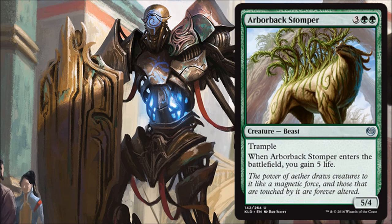Next, Arborback Stomper — two green and three, a Beast with Trample at uncommon, a 5/4. When this enters the battlefield, you gain five life. This feels like a fixed Thragtusk — still a really good Limited card and potentially good in Standard too. Getting a 5/4 with Trample for five is very economical, and five life is a quarter of your starting life total — a big swing, as we saw with Thragtusk. It won't see Modern play where Thragtusk itself exists, but it's good enough for Standard and will be a bomb in Limited. Another excellent Uncommon in what seems like a very strong uncommon slot for this set.